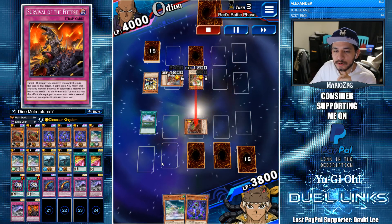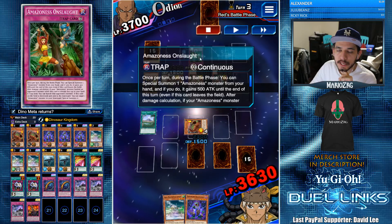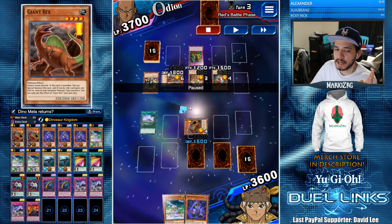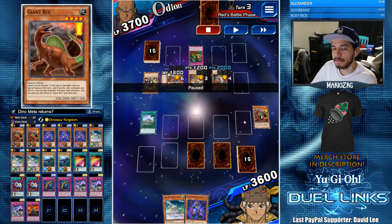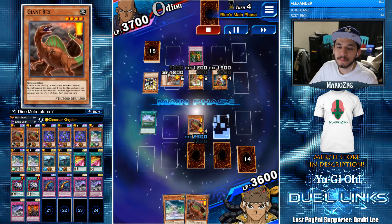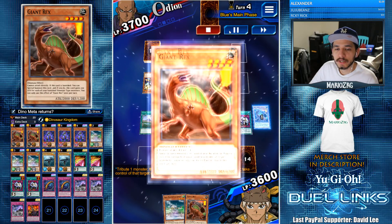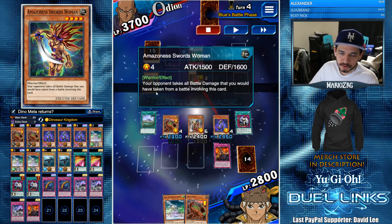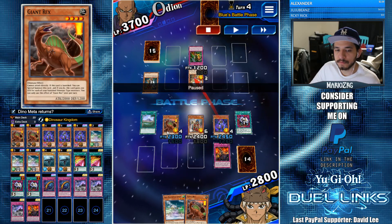Amazoness Princess can't get rid of our monster, so I don't know why he chose to attack without using Amazoness Onslaught. I thought he knew about Giant Rex so that's why he wasn't banishing, but then he chooses to banish here when he could have just let it go to the grave — and I wouldn't have gotten my monster back. Luckily I get my Giant Rex back. I'm gonna summon Salamandra, go for the Econ Take, banish the Giant Rex, get him back, and now I can go for game again. We attack the Amazoness Sorceress — he doesn't banish it, but at this point he could have banished it because I wasn't gonna get it back; I've already summoned it once.